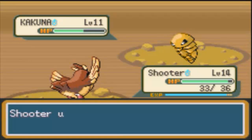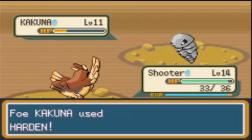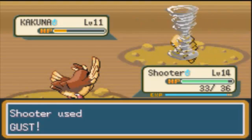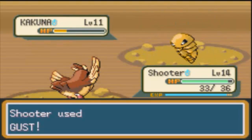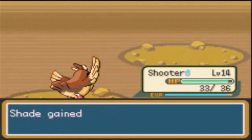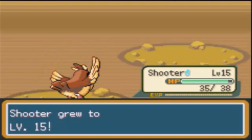I'm gonna stick with Harden — but what do you expect, it's a Kakuna. They always have to catch Kakunas; they can't evolve it from a Weedle, they have to catch it as a Kakuna. Or they do have other moves but they won't bother using them because they believe Hardening is the best way to win. Shooter's up to level 15.